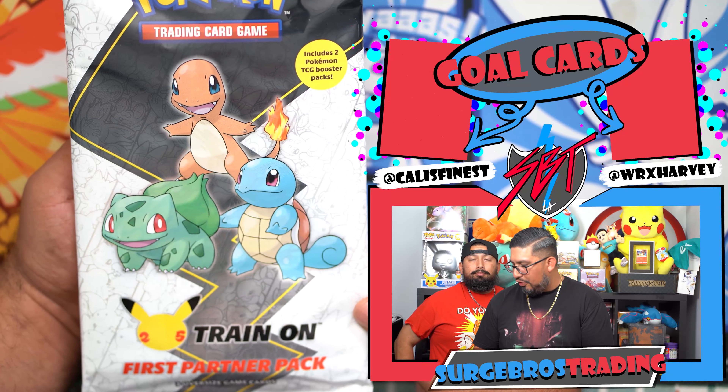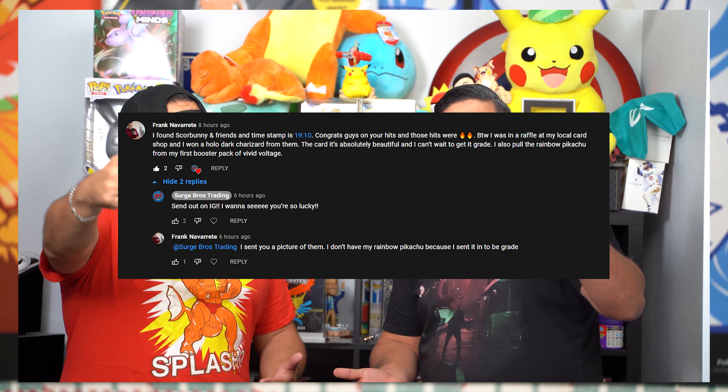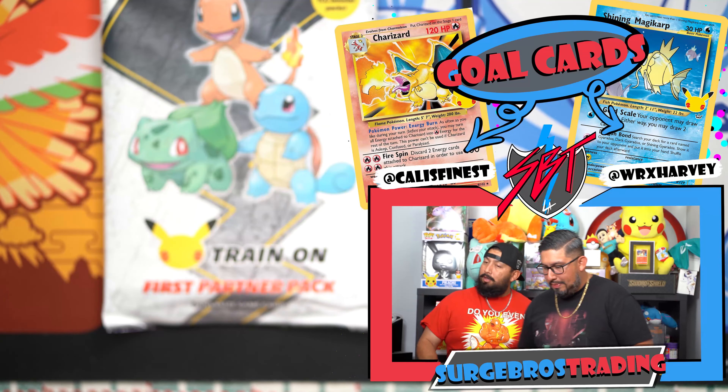So whenever we do pull any of those cards, you guys smash the like button and congratulate us in the comments. That's why I wore my shirt — 'Do You Even Splash?' Congratulations to whoever found Scorbunier Friends. Make sure you guys look out in today's video; if you guys see Scorbunier Friends make their appearance, comment down below and Kylie will feature you on the next video.